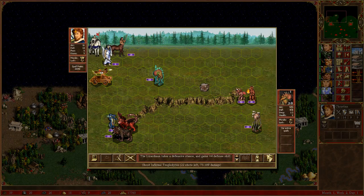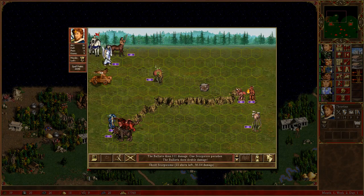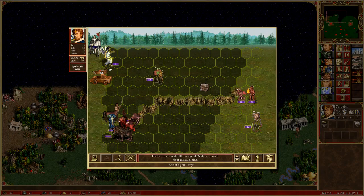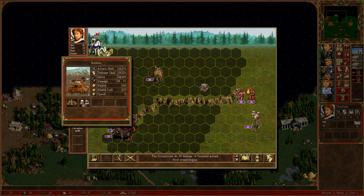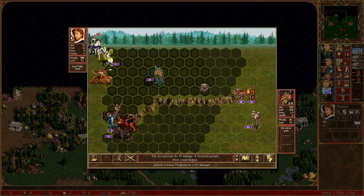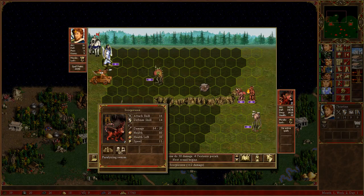Slowly — well, that's fine. I just need to weaken the ranged units. I need to figure out what to do with that. That kills 20 roughly — 22. This would kill five. Magic Air would kill four more. And then Scorpicors would go though.